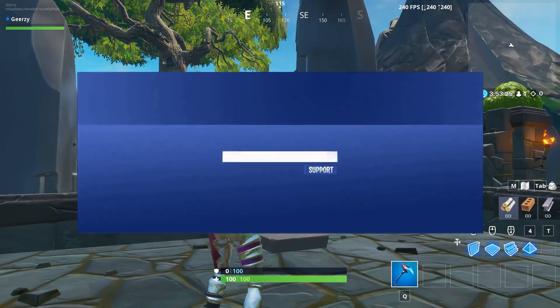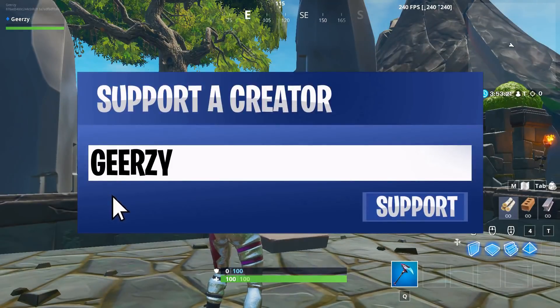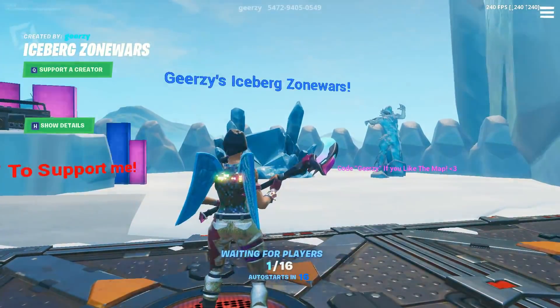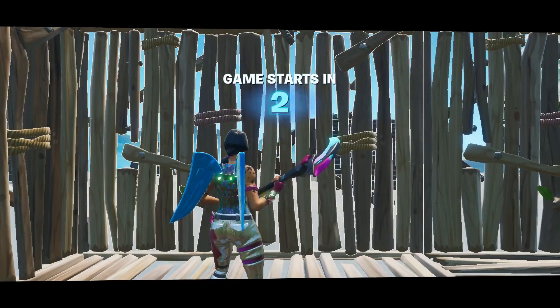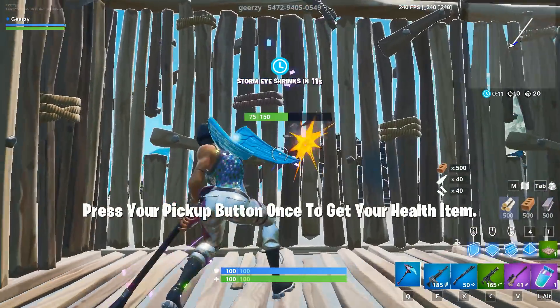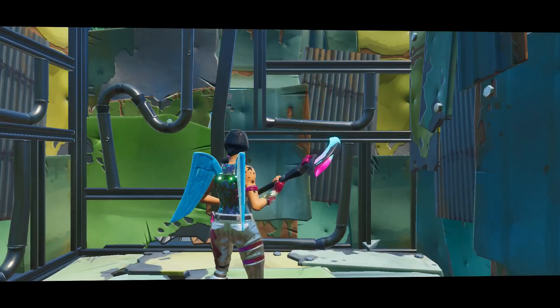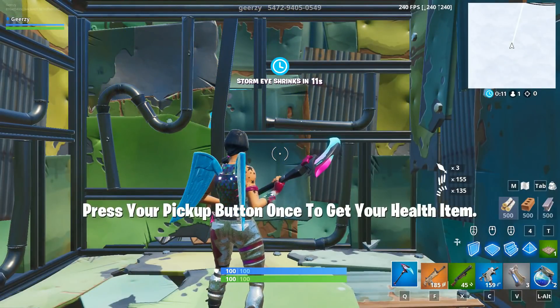And if you enjoy my maps, especially this one, the absolute best way you can support me is by using code Geerzy, because it allows me to make better content for you guys. Anyways, one of the key features of the zone wars is the spawns. You load into your own turtle and are instantly given a randomized loadout with weapons from the current meta, excluding the drum shotgun, because nobody likes it. The only current problem is that your health item doesn't automatically go into your inventory, so while you are receiving it, simply click your pickup button once and you should get it right away without issues.